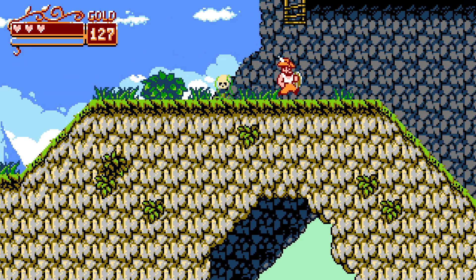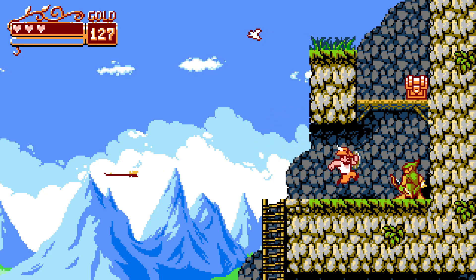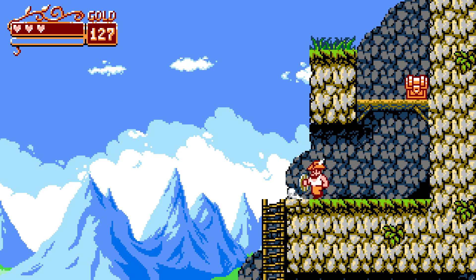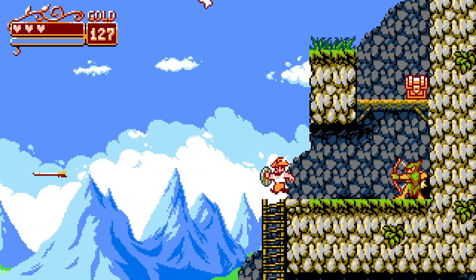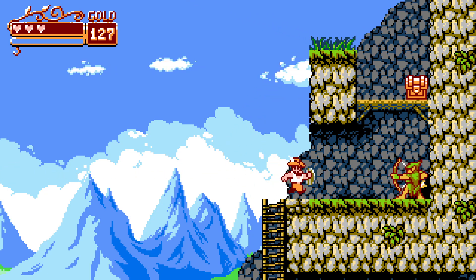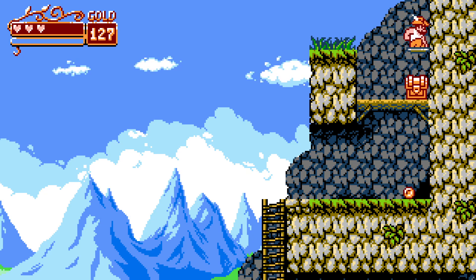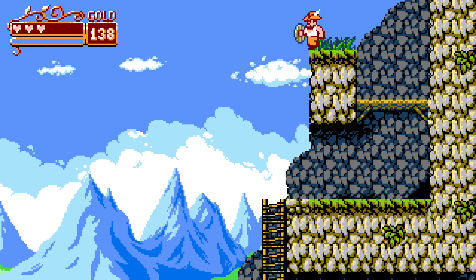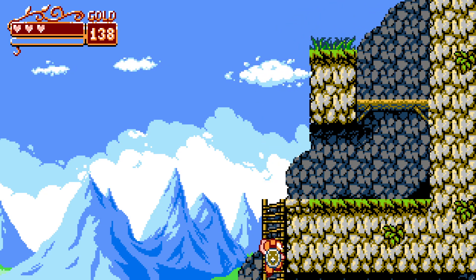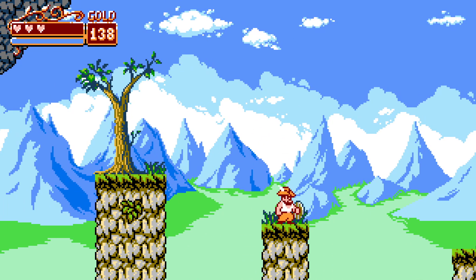There are abilities you can unlock — we actually did not unlock one in the first area because I didn't have enough gold; it was a recharge for your health. I was confused because there's a part in the first level where you actually do have to jump off of the enemy's projectiles to reach certain areas.